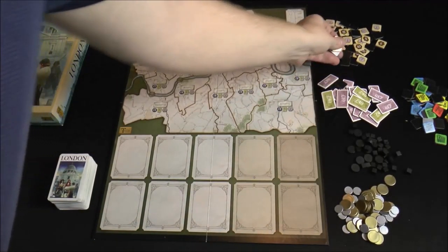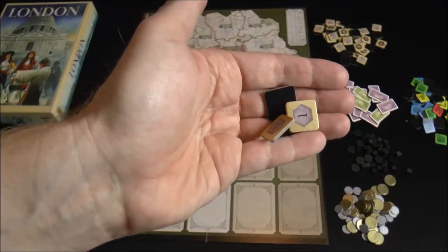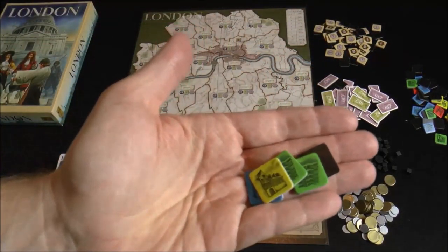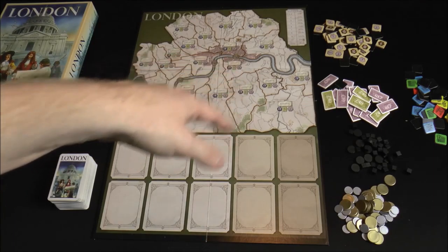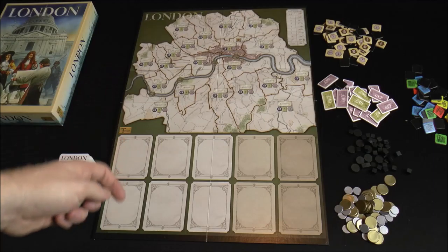There are victory point markers, which are not double-sided, so you keep them hidden during the game as you collect them. Players get tokens in their player color, which are placed out on different areas of the board to create boroughs — by doing so you'll get some points and some extra cards.